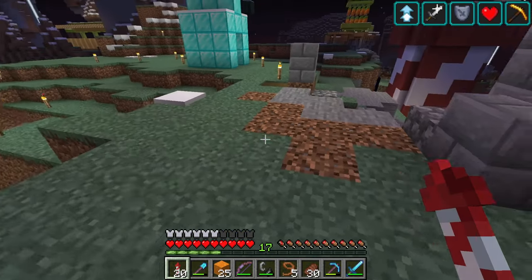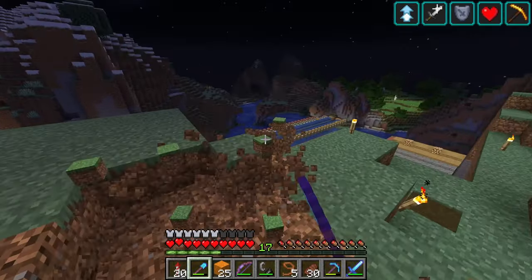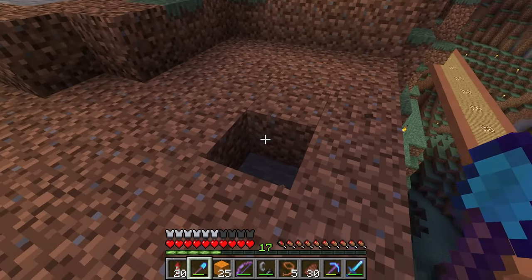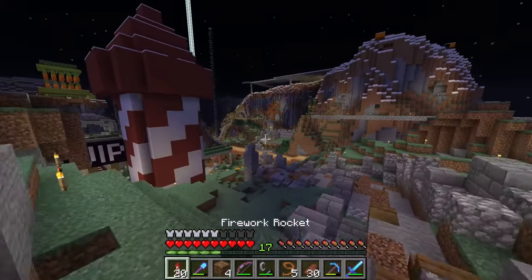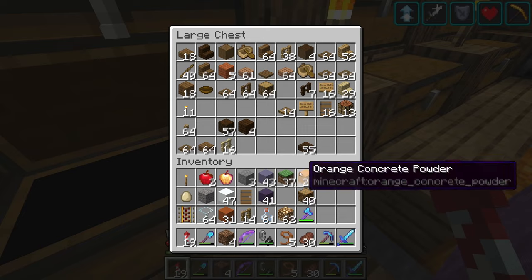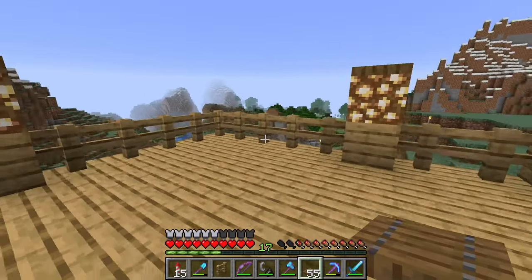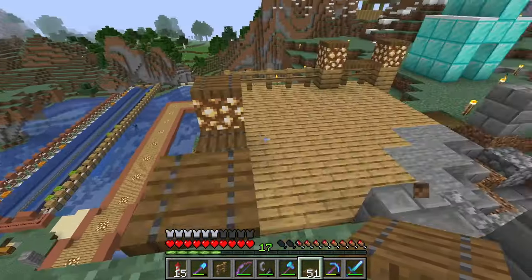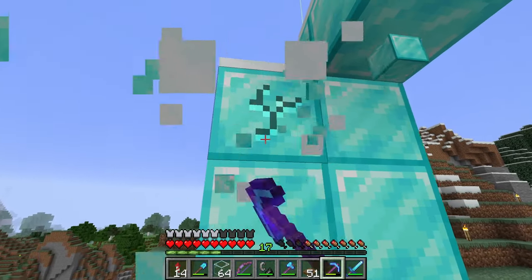Last episode I did this path and said we'd put something up here next episode — so it is next episode now. I want to do a little lookout section where you can look over the place. It's not going to be too difficult. I just want to get some oak planks and spruce trapdoors. That'll do perfectly fine. That's pretty much all I wanted to do — I feel like this looks pretty good for what I wanted it to do.